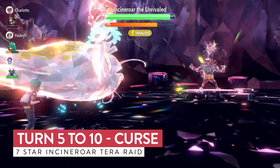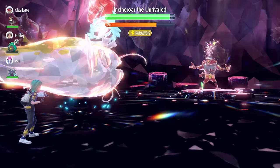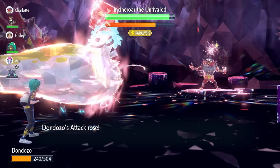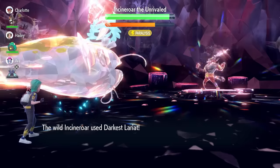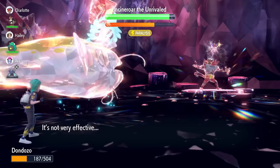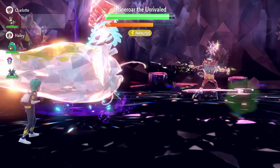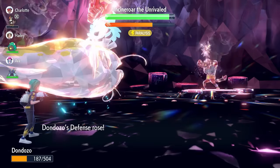We're chasing to the point where we're plus 6 in Attack and plus 6 in Defense with those Curses, and then we start launching off Body Presses. If you get a bit low on HP at any point in the raid, just lock in with a Body Press to recover some health and put yourself in a better position. But if you're not in danger of getting knocked out, keep going for Curses until you've got all 6 stacked up. Then it's just a case of spamming Body Press until you've beaten Incineroar.